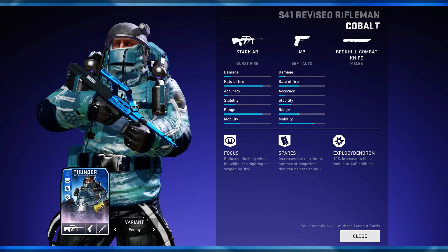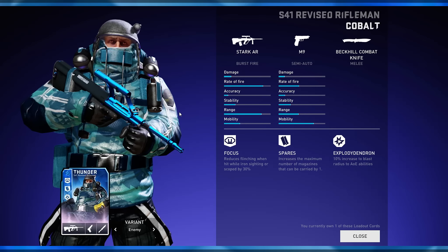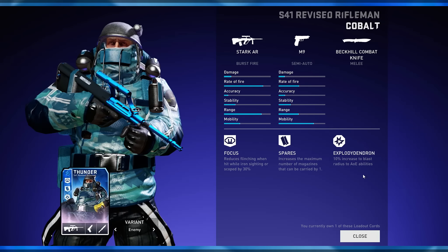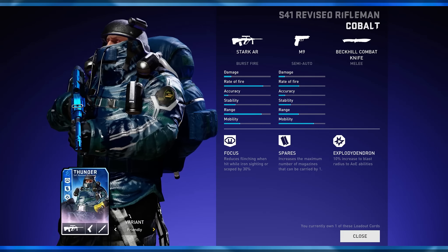The Exploded Dendron — I don't know what it does with the concussion grenades because it's so complicated. The concussion grenades have to do with distance and your orientation of where you're looking at it. It's just weird. Not exactly sure what it does or if it's even that useful — probably not. But it comes with Spares and Focus. Not a bad loadout.